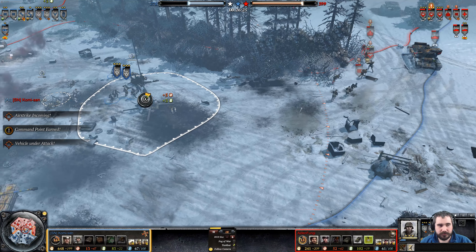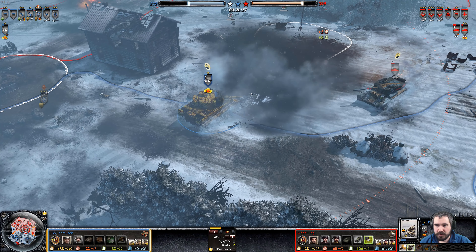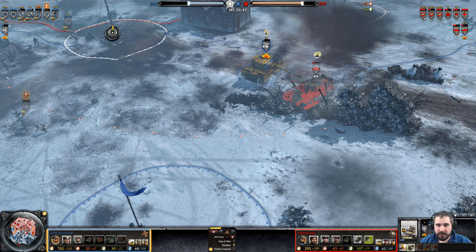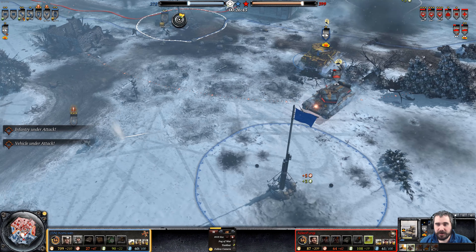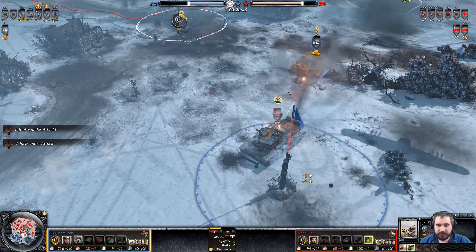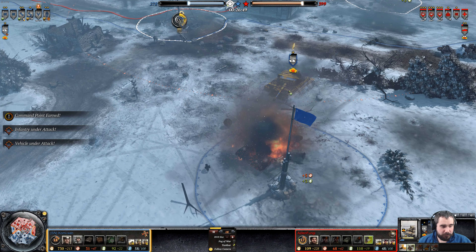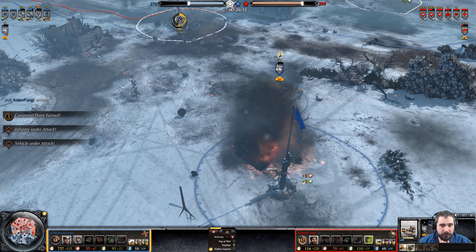Aircraft coming in — this could be very, very bad for the Tiger Ace. There goes one of the Assault Grenadiers. Good hits there. The Comet tank takes out — he got extraordinarily unlucky with that Comet tank. Main gun destroyed. He also called in a brave rocket run.